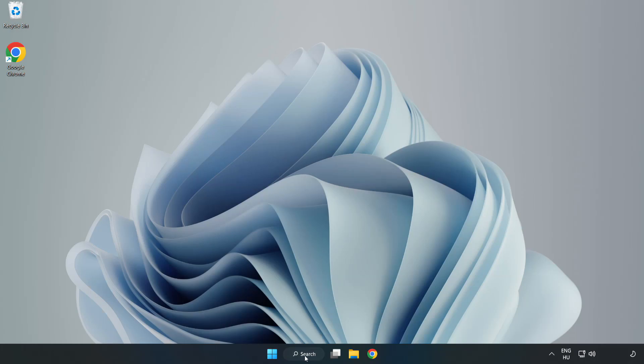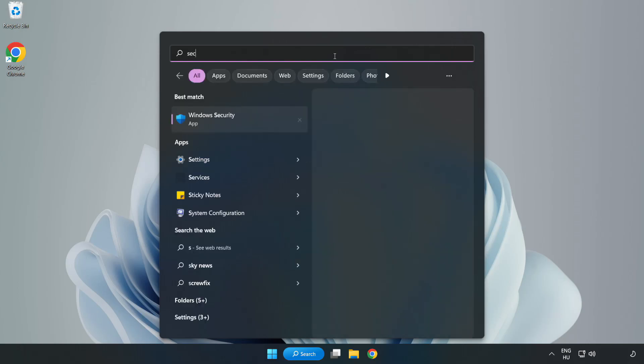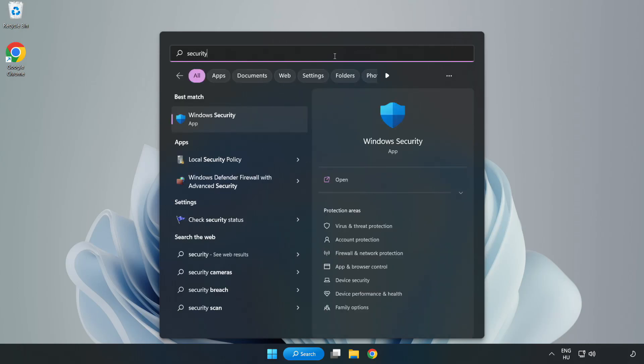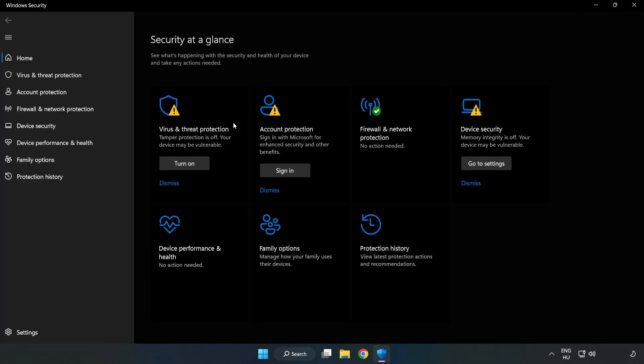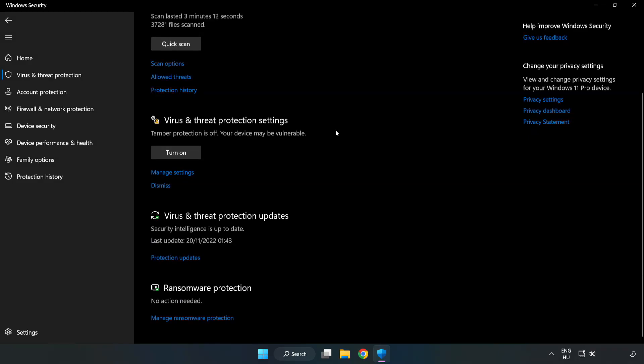Click the search bar and type security. Open Windows Security. Click Virus and Threat Protection. Scroll down and click Manage Settings.